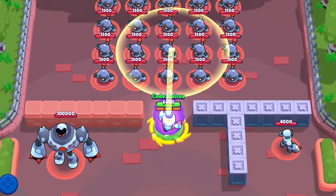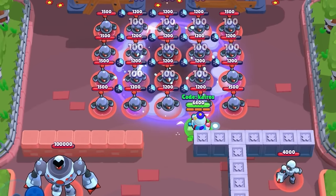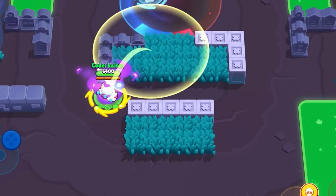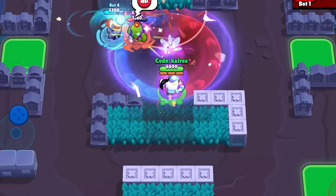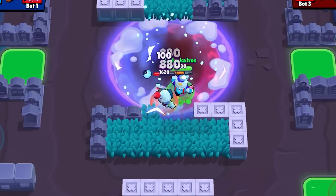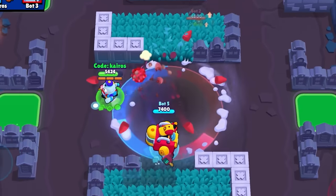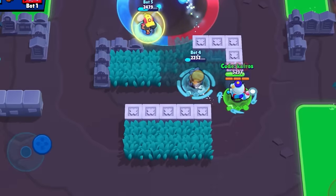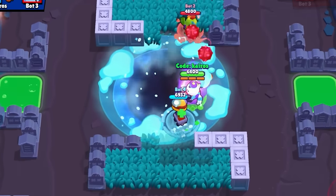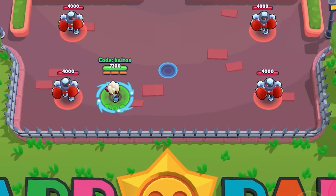Lou's Hypercharge is Slushy Storm — Lou's super instantly freezes enemies in the area. This will likely be the best Hypercharge in the game, at least for now. It's basically a bigger Frank super that you can throw over walls. Enemies frozen by this will be frozen for the normal duration. The enemy has to land on the super for the instant freeze to work, so if an enemy is inside a regular super when you activate Lou's Hypercharge, they won't instantly freeze or receive additional freeze time.